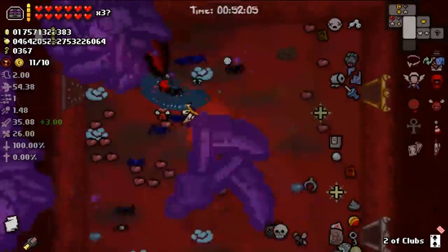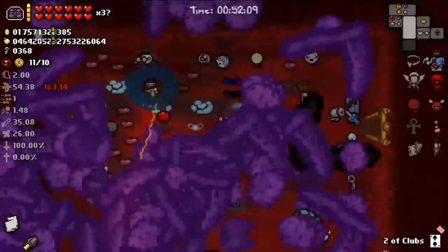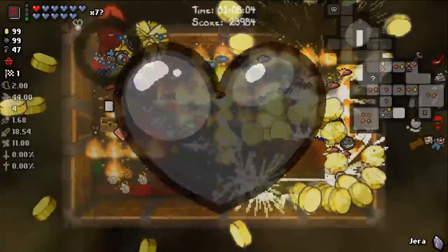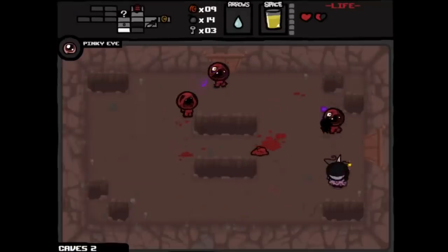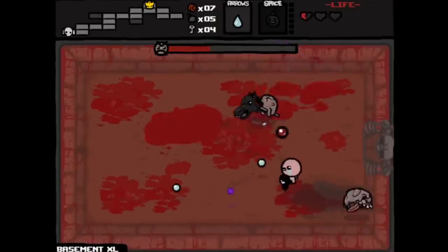Hi everyone. Today I'm bringing you another guide video because this is something I get asked about a lot, and I'd love to help people achieve the dream of making the Binding of Isaac completely broken like I do. I'll be sticking to the Rebirth edition with all the DLC up to Afterbirth Plus, seeing as the original Flash game version of Isaac is a lot harder and has a lot less resources to get stuff really broken like Afterbirth Plus has.